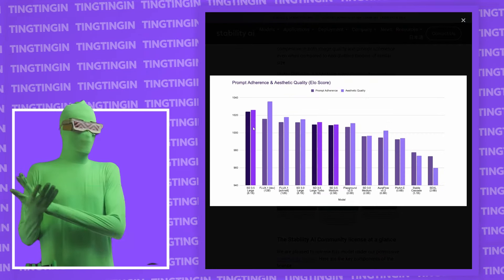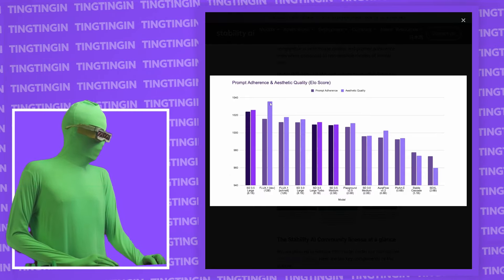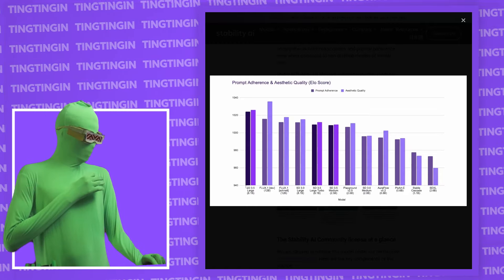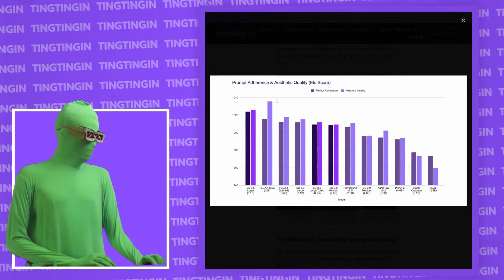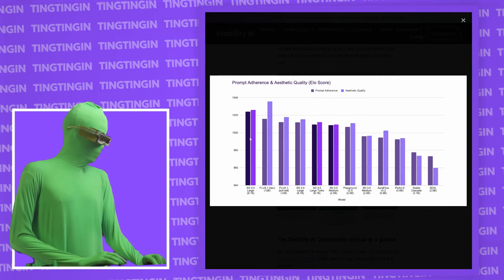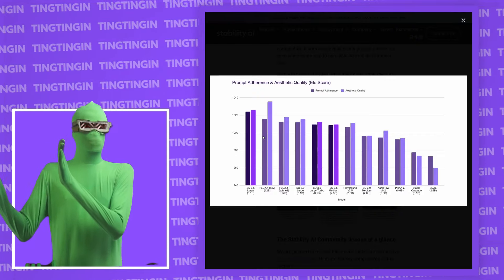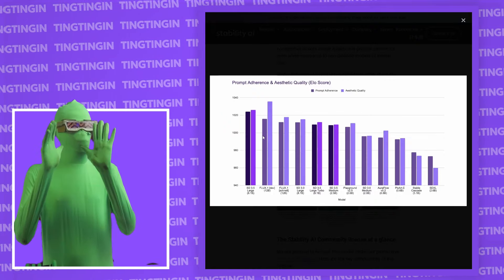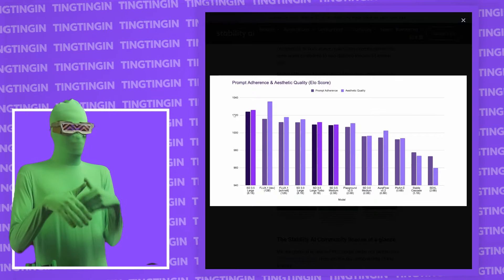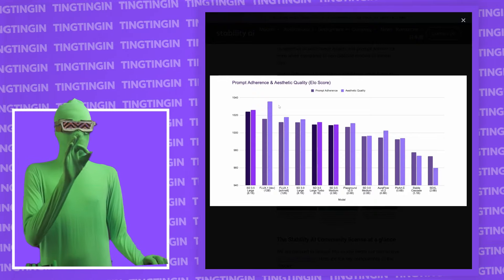Stability released their own benchmark graph comparing themselves to other models. Interestingly, they're not hiding everything — you can see that Flux dev's aesthetic quality is actually higher than SD3.5's. The graph starts at around 940, not zero, which emphasizes the gap. However, they claim SD3.5 has higher prompt adherence than Flux. Having only tested SD3.5 briefly since release, I'm going to call that a bit sus — that's not exactly what I've seen, though I haven't done in-depth testing yet.